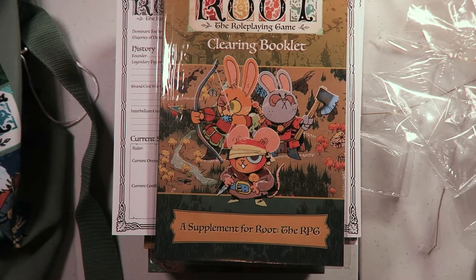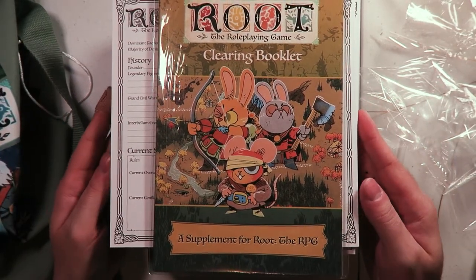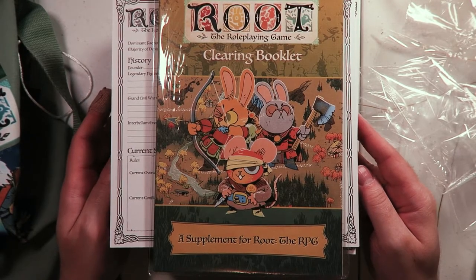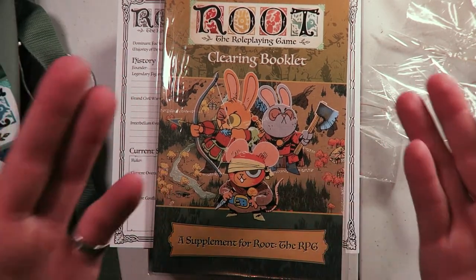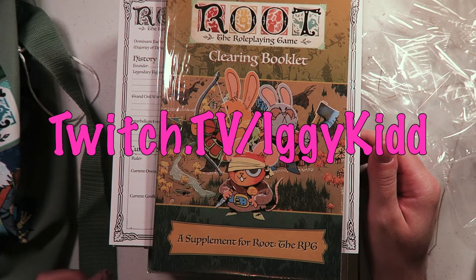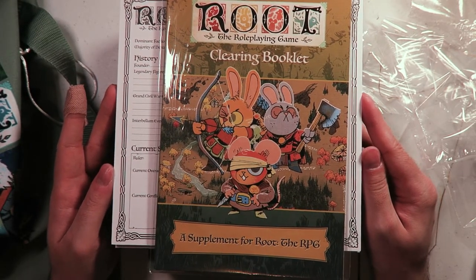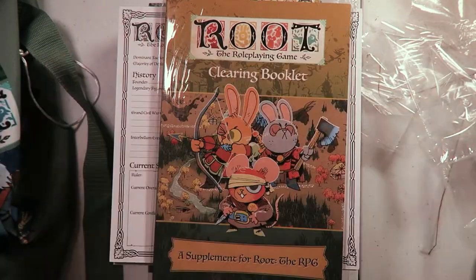That's all the stuff that comes in the deluxe edition. Super excited — as usual, this is technically a collab with Magpie Games, but all of the production is as always great, art is beautiful, nothing feels cheap or undervalued. Super excited to get cracking on a campaign of this, so I'm gonna have to read through the books and everything — should be pretty fun. Let me know in the comments, you can check on the Kickstarter page to see how much this was and whether you think all of this stuff would be worth it. Check out my other unboxings, my social medias — Twitch at iggykid, Twitter at iggydkid — please like and subscribe, and go play some games. Goodbye!